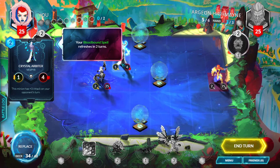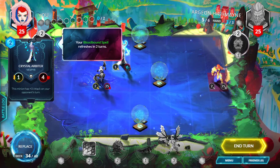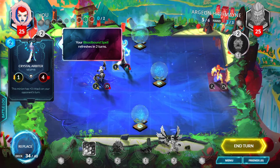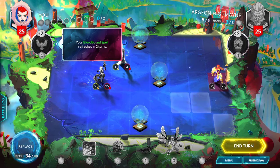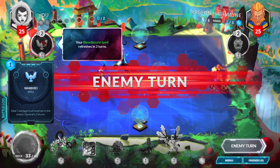Everything that you need to know about the minion, you just have to move your mouse over the minion and it will show there. For example, this minion has plus 3 attack on your opponent's turn. So if I end the turn here, it will have more attack — 4-4.